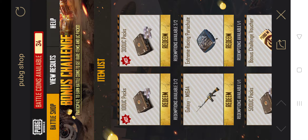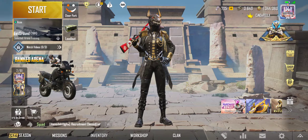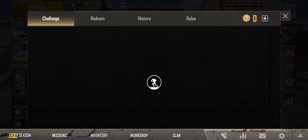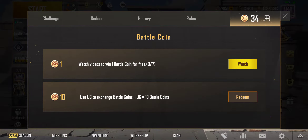Then we will follow the technique. The first thing we need to do is UC spend. Then we need to get UC back. Here we need to choose the Champion Cup. The second thing is choose a bag. This is the Bonus Challenge option — choose Battle Coins using UC. You see the Battle Coins Exchanged — one use gives you 10 Battle Coins.